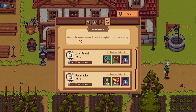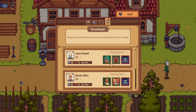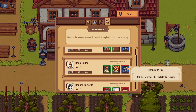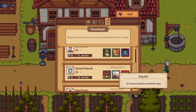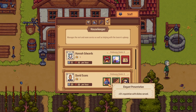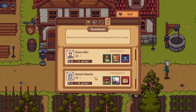Housekeeper manages the rent and room services as well as helping with the tavern's upkeep. Price of non-alcoholic drinks served, price of guest rooms, but 10% chance of forgetting to light the chimney — that's what I always used to do. Dennis Allen — minus 10% employee hourly wage, plus 30% chance of not taking breaks, chance of forgetting to light the chimney, extra chimney fuel duration, extra price of products served before 4 PM, but chance of guests reducing their stay by one day. Elegant presentation — reputation when dishes served, 12% reputation when the tavern is clean, but slow movement speed.